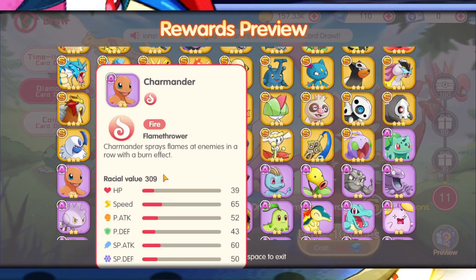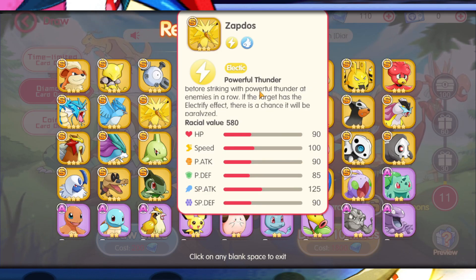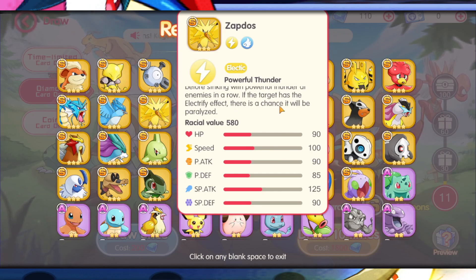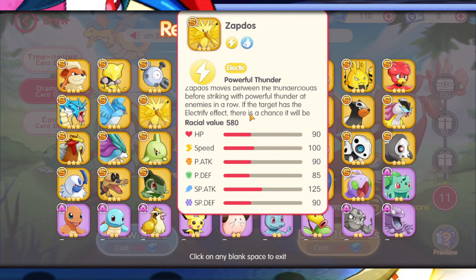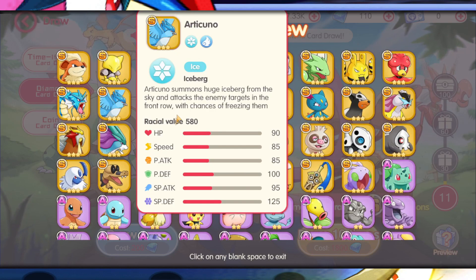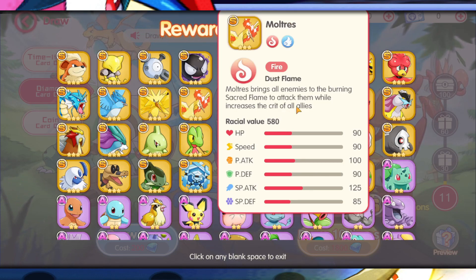Looking at secret attacks: Charmander has Flamethrower, Bulbasaur has Power Whip. Moltres brings all enemies to a burning sacred flame while increasing their crit rate — that's AOE. Zapdos moves between thunderclouds before striking; there's a chance to paralyze the target — possibly single target or AOE in a row. Articuno attacks enemies in the front row with Iceberg from the Skies, so it's just the front row.